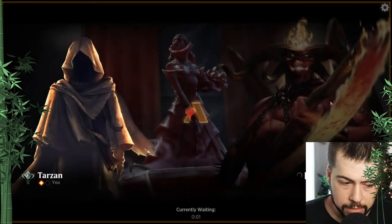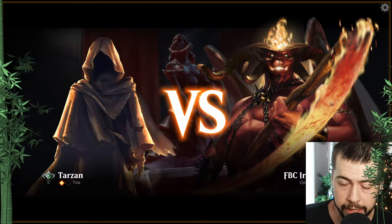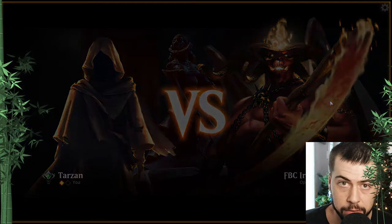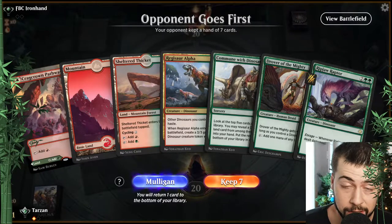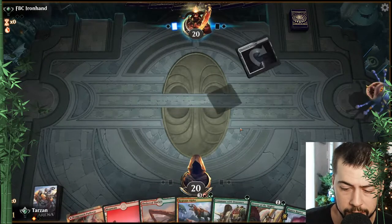That's looking pretty good. Maybe bring in Inscription game three if it goes to that. Tie that in with Domri — it's ramp if we don't have a creature to play, but we can use that mana he ramps with to play Inscription of Abundance for five.